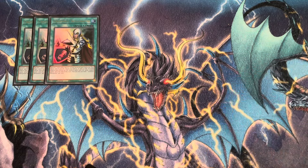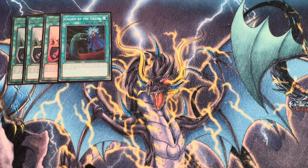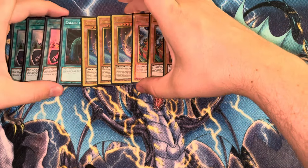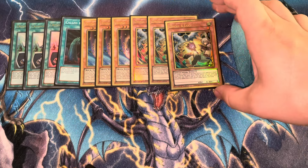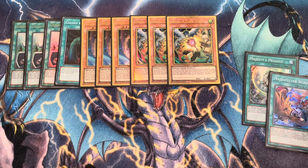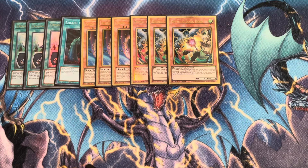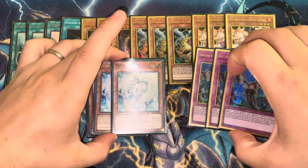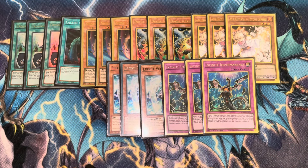Going into non-engine — the rest of the deck is 19 non-engine cards. Three Cross Out and a Call By as counters and extenders. Then three Nibiru and three Droll. Droll is going to become a lot better, and Nibiru stocks have increased as well. Droll is particularly good in this deck — even without the banlist changes you'd still play three copies, because opening it alongside Wind or Pegasus allows you to still play. We've also got Ash, Veiler, and Imperm — playing all the gold rares today. These are the 15 hand traps, all fairly generic.